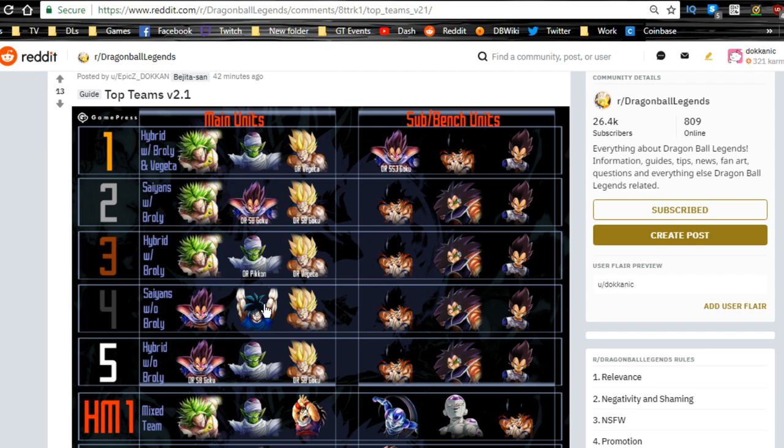According to the Reddit community, these are some of the best PvP teams. All your sub/bench units are going to be Saiyans because they give all Saiyans buffs. As you can see, pretty much everything here is the same except when running the Broly, Piccolo, and Goku combo — you have Vegeta for his buff. Outside of that, Vegeta is run on every other team except maybe Team 3.